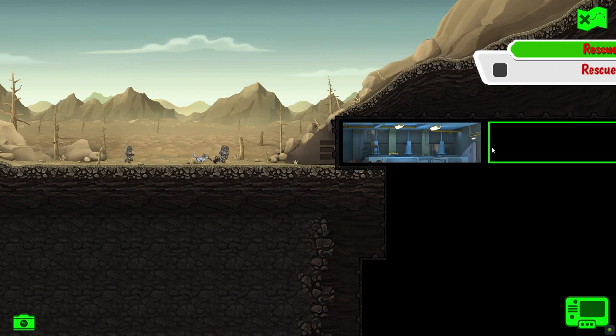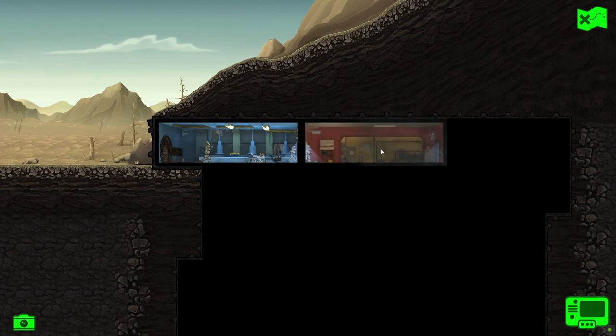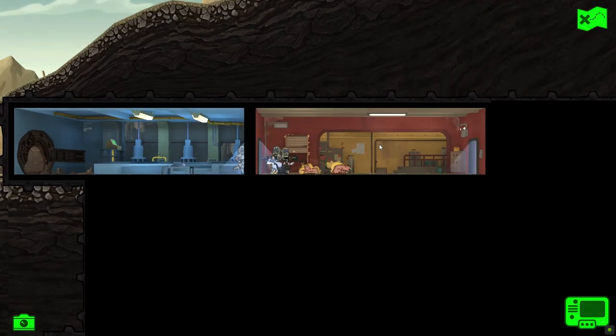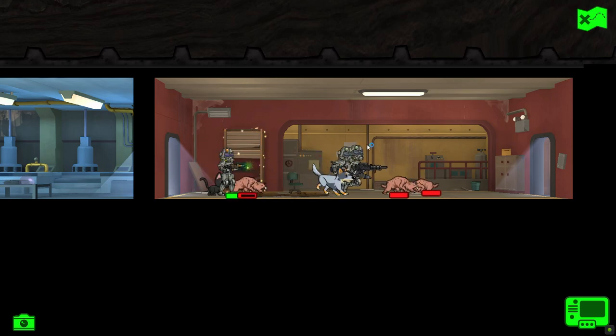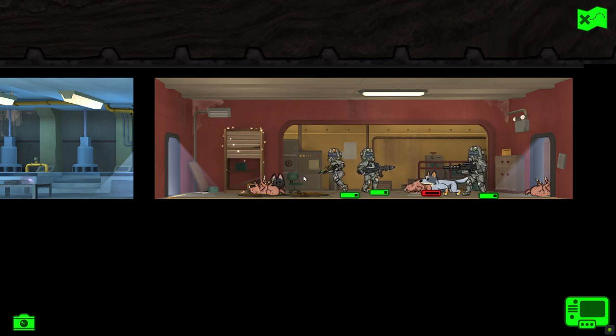It's Rescue Santa. Let's get Santa rescued from whatever is in here. Some of it's going to be Deathclaws. We've got Mole Rats, but of course we do now have fairly good weaponry for our quest squad, so getting them dispatched nice and quickly.